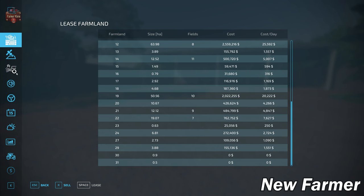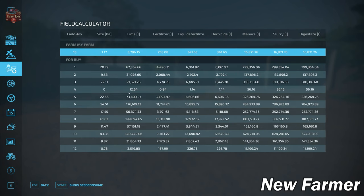Those areas will associate with rather large fields. On the field calculator screen, which shows all viable fields and their sizes, we've got field 8 at 61 hectares, field 6 at 54 hectares, several fields in the 20s, field 10 at 43 hectares, and some smaller fields like field 12 at 78 hectares.